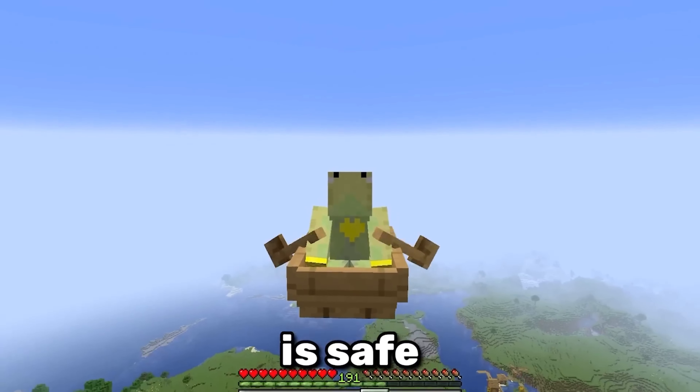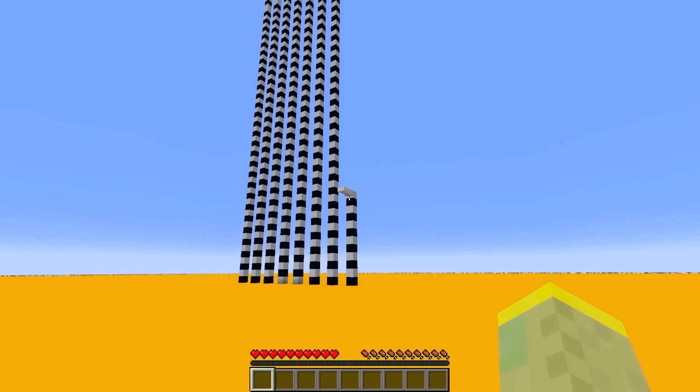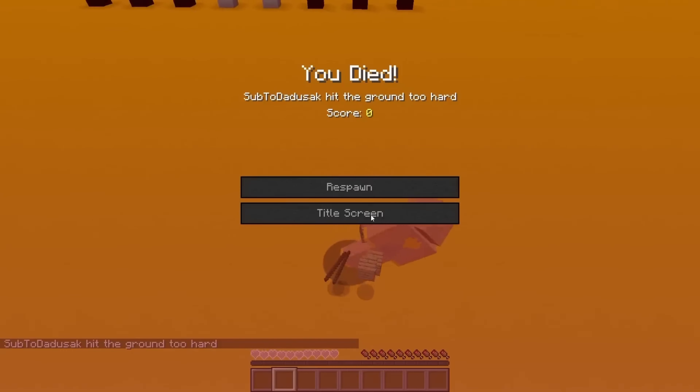You probably think that using a boat is safe and that you can rely on it. Well, newsflash, you can't. Sure, most of the time you'll be just fine, but if you drop from these specific heights, the boat will simply break. And so will your legs.